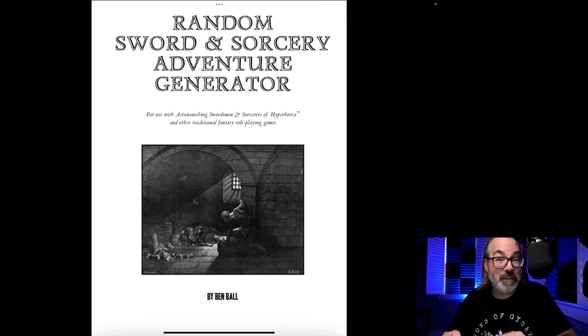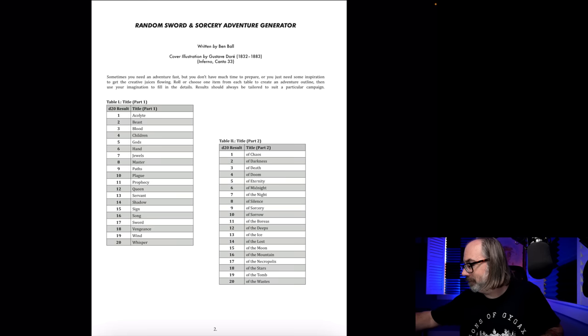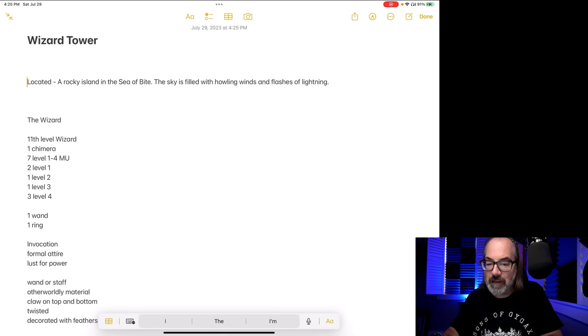Now I want to figure out what the party actually wants to do here — why are they going? You could just place it in your world and tease it out, but I'm creating this as an adventure so let's give them a hook. I'm going to use the Random Sword and Sorcery Adventure Generator by Ben Ball — it used to be on the Hyperborea site, I'll put a link if it still is. I love the art too — I believe that's a Darlene piece. We're going to roll for a title: 2 and 12 — Beast and Of the Deeps. Beast of the Deeps. Naming your adventures really helps.